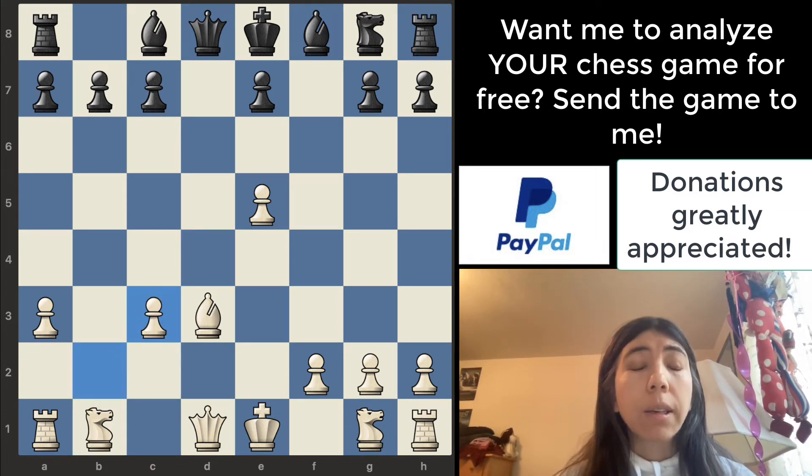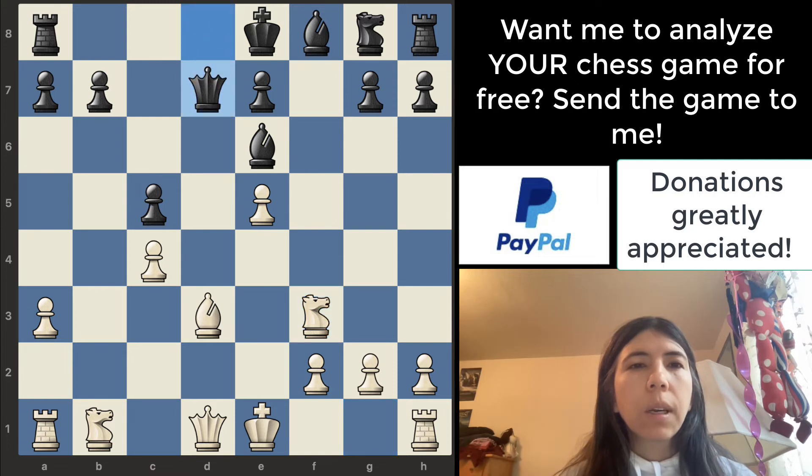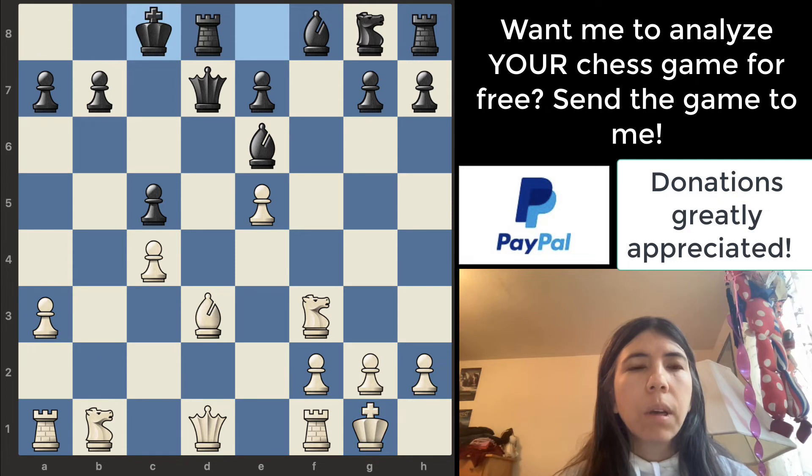The pawn goes to c5, and then the pawn goes to c4 — that's interesting. In this position, I would continue to develop. I would probably still get my knight out to f3. The pawn goes to c4, bishop goes to e6, and then knight goes to f3 — okay, that's good. Queen goes to d7. Castle — so it seems like white is doing an okay job. Black decides to castle, and then the knight goes to c3.